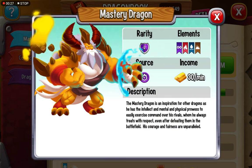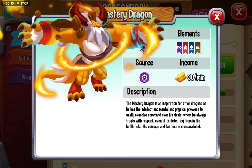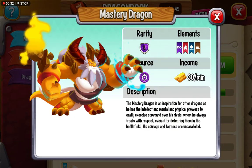A new legendary dragon - you get this dragon once you hatch 30 very rare eggs. Let's go!